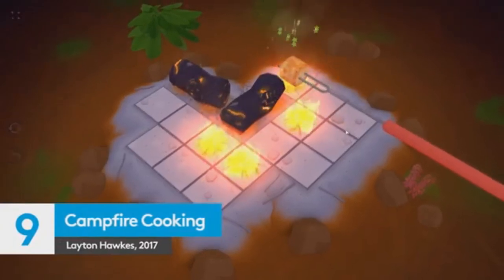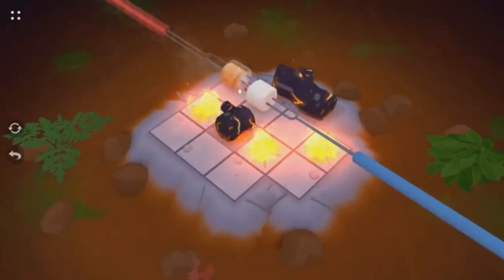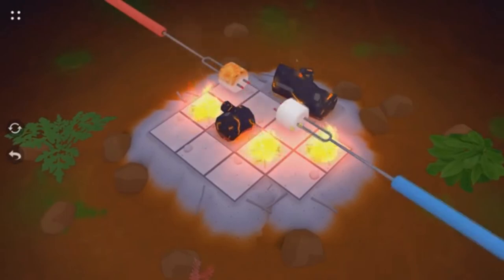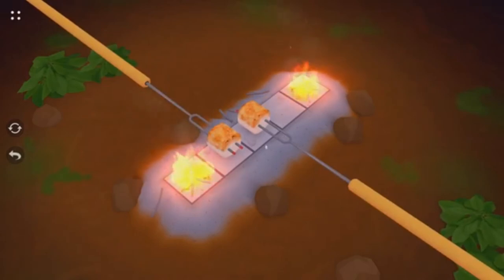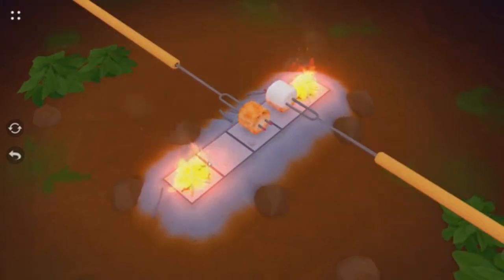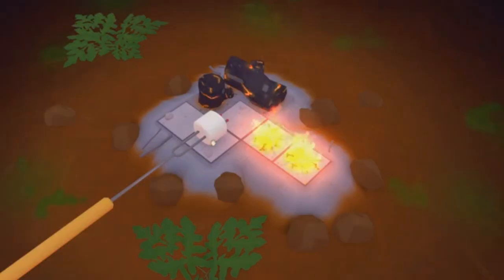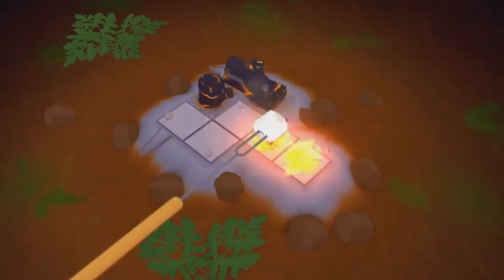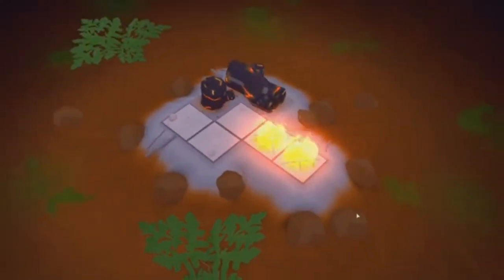Campfire Cooking isn't too far removed from Stephen's Sausage Roll, but there's enough tasty puzzling to go around, and you shouldn't dismiss Leighton Hawk's charming marshmallow sim. Just like those aforementioned worst, these squishy marshmallows on forks around the fire need to be perfectly cooked on each side. This means plenty of sliding, brain gymnastics, and resisting the gurgles of your stomach as you help them fulfil their sweet, fluffy, cloud-like destinies to be evenly charred.